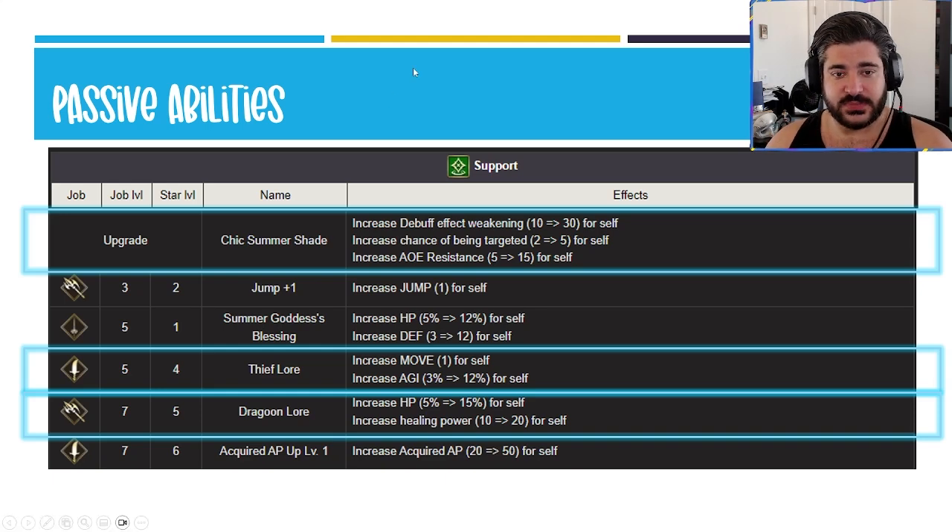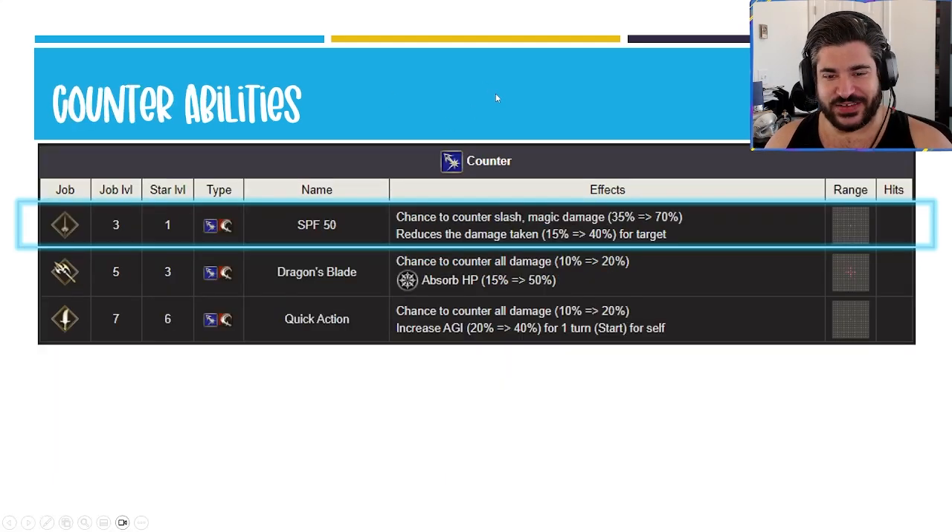For the counter abilities: SPF 50 — this should be like SPF 100, it blocks everything. I'm kidding, it's an exaggeration, but a 70 percent counter to reduce magic and slash damage by 40 for self is very very strong, not only considering the meta we're in but also her weakness of magic considering the lack of spirit she has. The other counter options are fine, not nearly as good though.